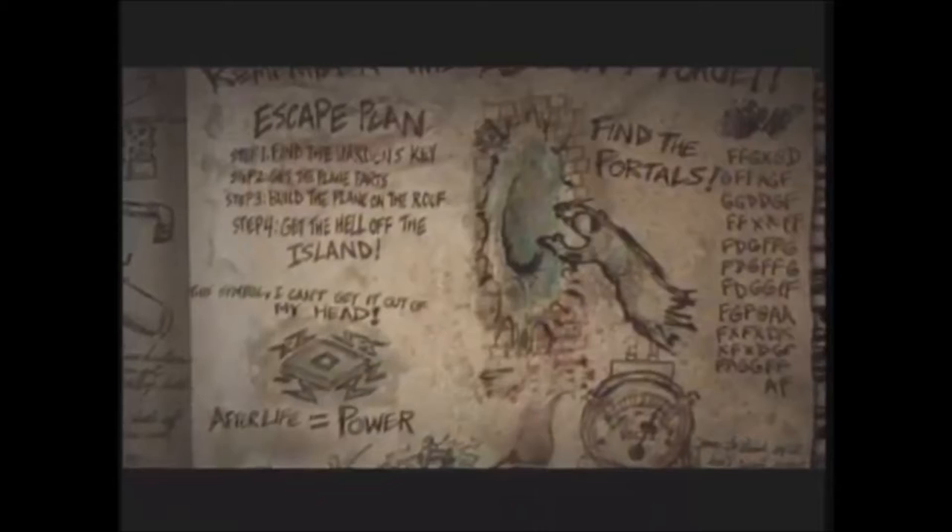Here is the escape plan: step one, find the warden's key; step two, get the plane part; step three, build the plane on the roof; and step four, get the hell off the island. And I can't get this out of my head — there's this little sign here for the afterlife, meaning power. I don't know what's going on there. Find the portals — maybe you have to do that in the afterlife to power things and actually help the Easter egg.